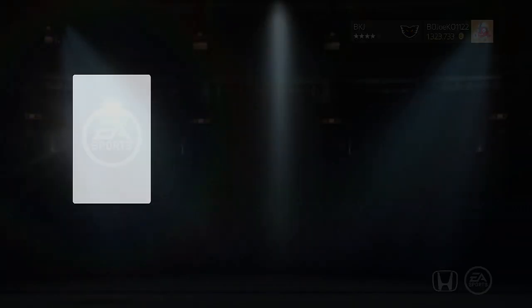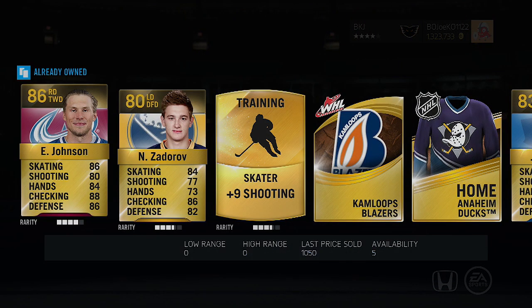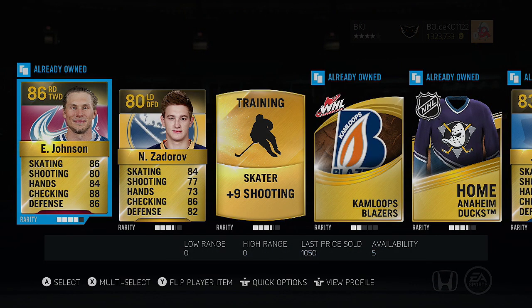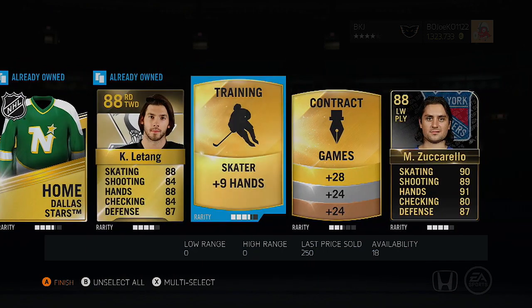Let's break through these gold rare packs pretty quickly — it's going to be a very quick pack opening. Yet again another 86 in Eric Johnson, so the 86 train continues. Then an 88 Chris Letang and an 88 Matt Zuccarello Team of the Week — wow, getting some very high overall pulls today!